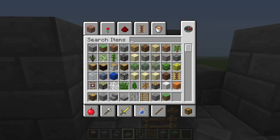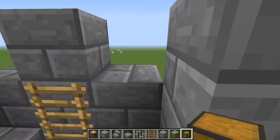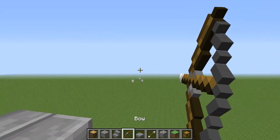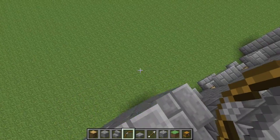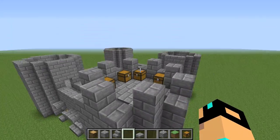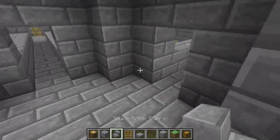Go ahead and grab some chests and throw whatever you'd like into them. I personally would throw arrows and bows so you can defend your castle. I'm going to mirror this on all four sides and come right back. There we go - mirrored on all four corners of the guard towers. You have now successfully built your basic castle with guard towers.